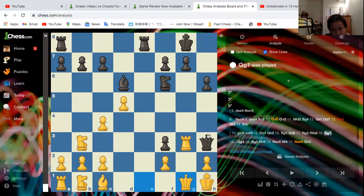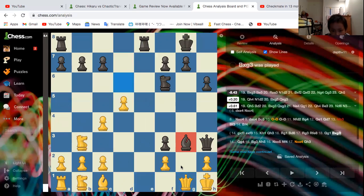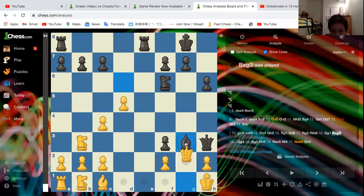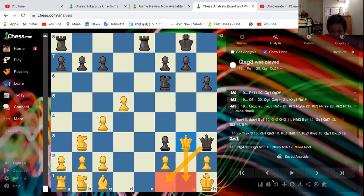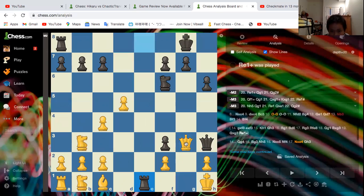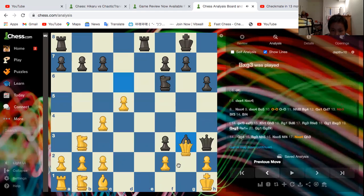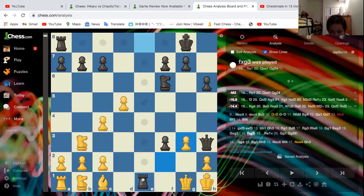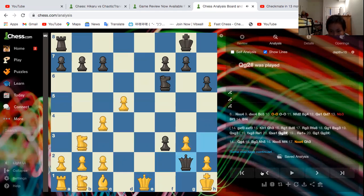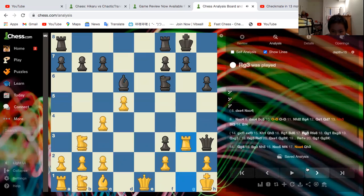This big attack develops. You should just take on g3 — Queen take just leads to... it's not mate on g1, but a lucky one will happen. Queen g2 is such a beautiful mate. So you have to take with f. Oh, it is still mate — e1, wow, takes check, wow. So you can't take back.